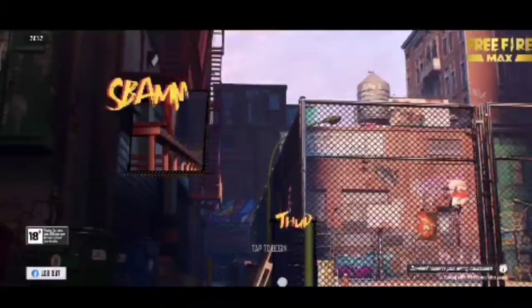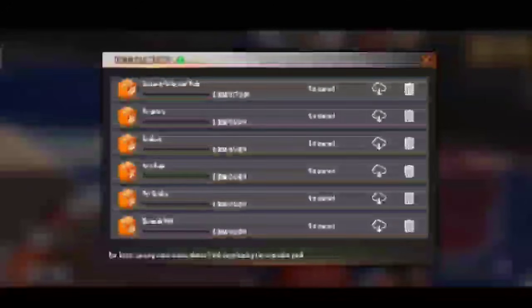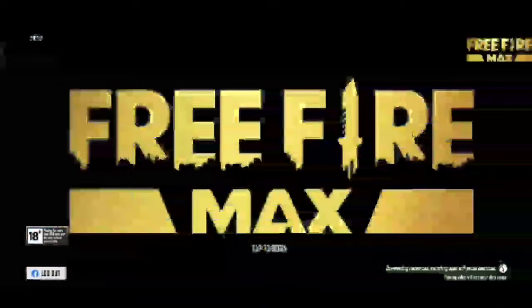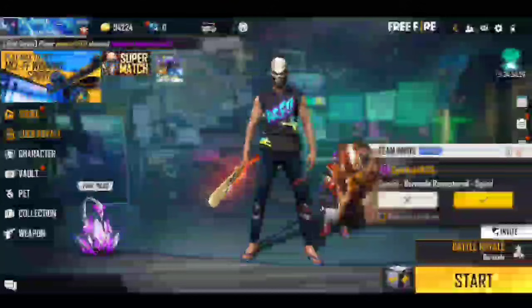On the right side, I can download the option. I have to tap to start. The video is getting ready, so I can download the expansion pack. We have added the expansion pack — this is Free Fire Max installed in the expansion package. It is available for 2 GB.